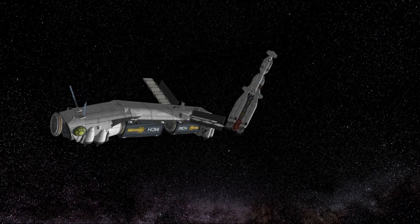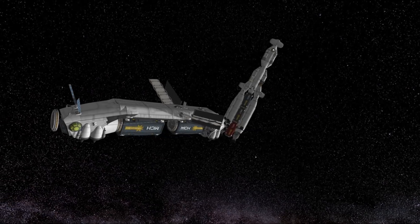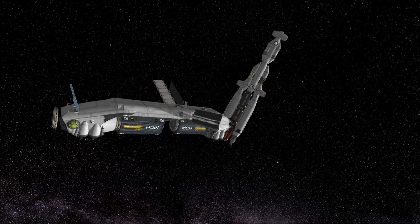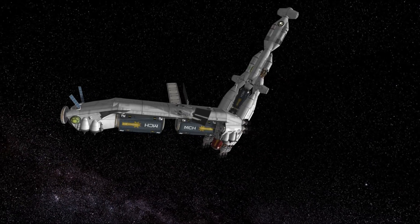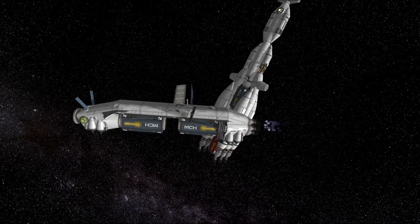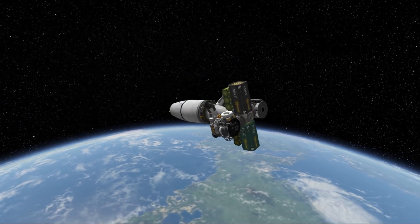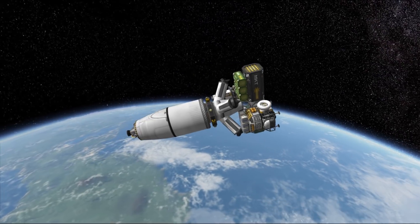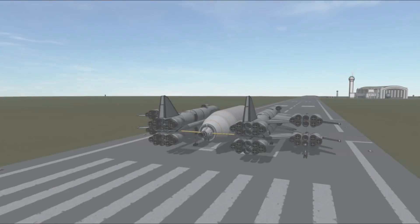Hello everyone and welcome to episode 27 of SSTO Space Program. Today we will finish establishing a full trade route between Kerbin and the Mun. Not only that, but we will also send a much requested bug lander first into orbit and then to the Mun, and also send another base piece that will help us achieve full sustainability on the Mun's surface. Let's jump right into it.